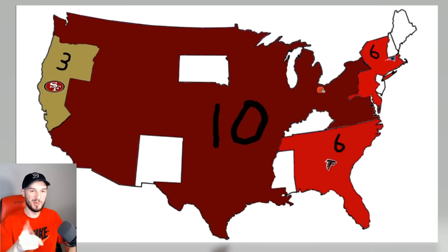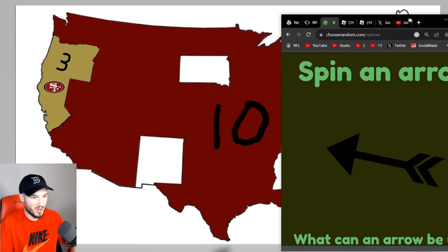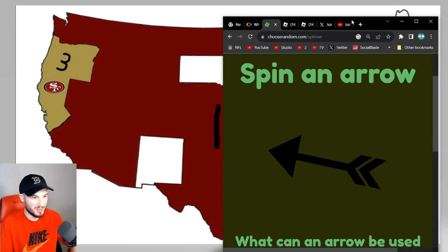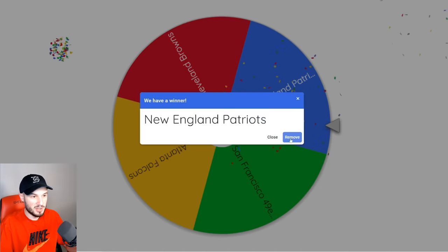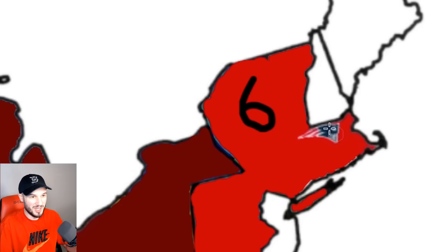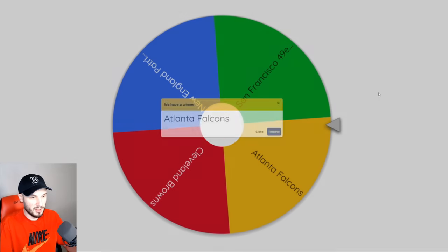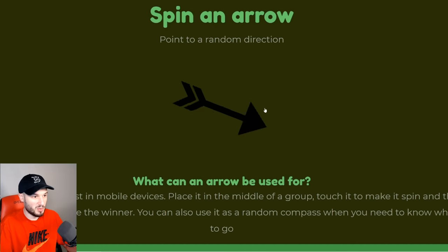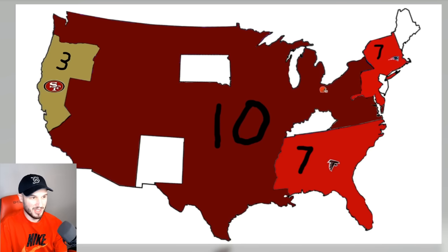Only four teams left. The Falcons — from their logo, they graze Mississippi, so they'll get an extra player. The Patriots need something — northeast, that grazes New Hampshire, they get another player. Atlanta again — they can only expand one more. Going to need a lucky spin. Cleveland — I feel like they invade Cleveland. 7v10. Let's see if they can bring him down.